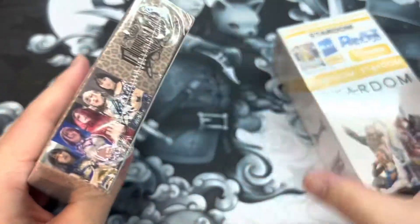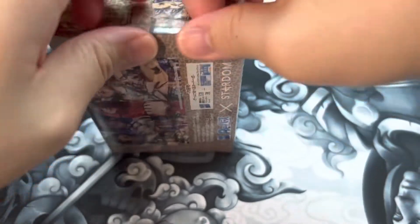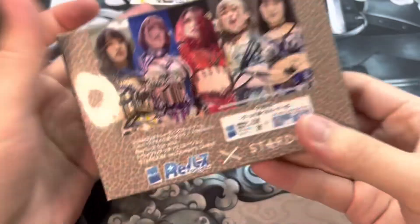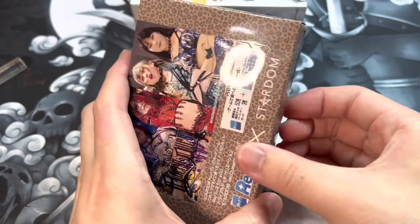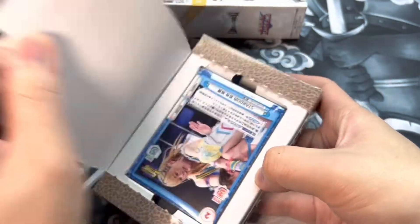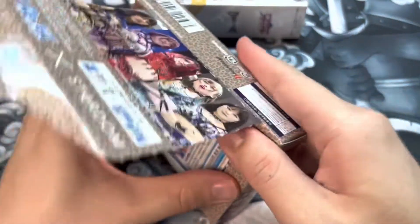I've been watching quite a lot of Stardom recently and Queen's Quest has been one of my favorite factions. Besides Donna del Mondo, Queen's Quest is actually my close second favorite faction. Two of my favorite wrestlers are Azumi and Utami, and their matches have been really stellar, especially Azumi's title defenses for the High Speed Championship. That's why I decided to pick up Queen's Quest as my second deck for this game.